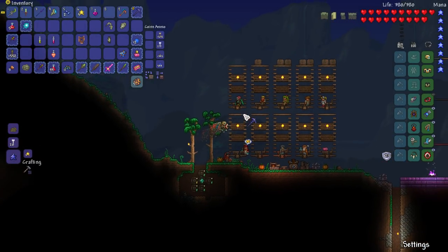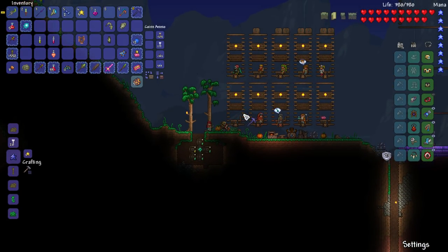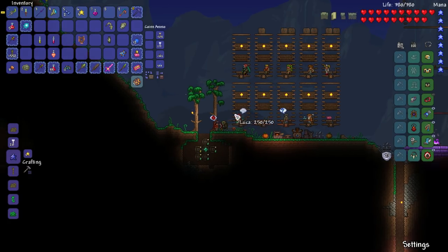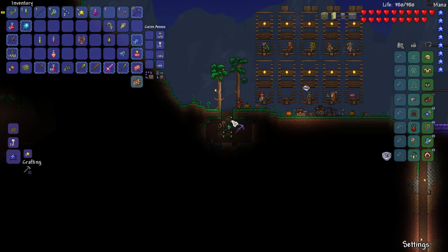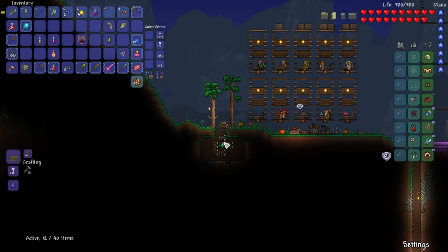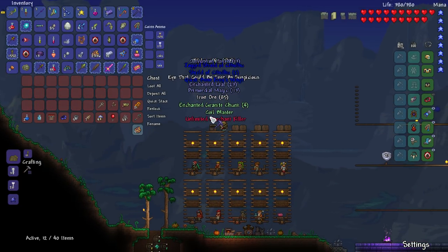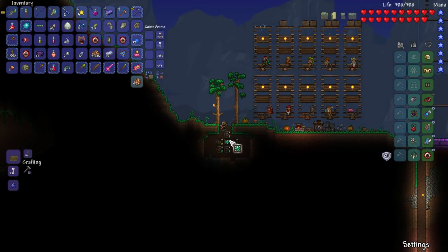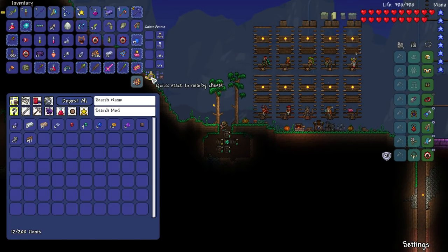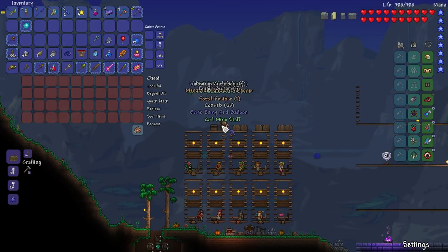For those wondering, I'll be building my house in hard mode or just before hard mode - probably once I get back from my trip. For now, I'm going to start transferring over some items, maybe making more for the storage. I need to mine for more silver. I'll deposit all and grab the items I need.